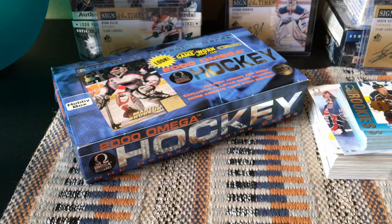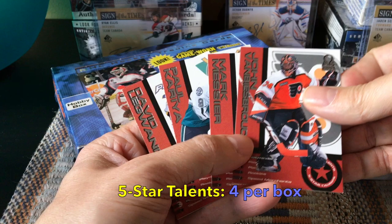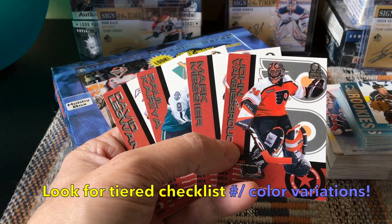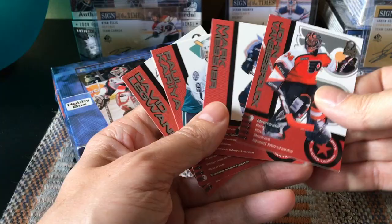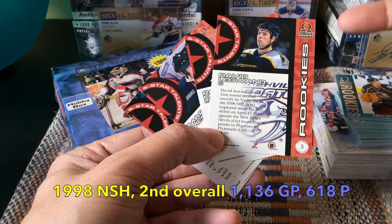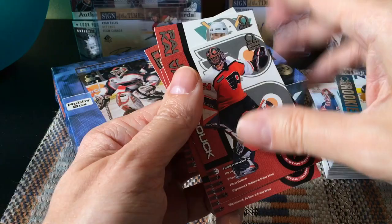We did receive some of the Five Stars. Unfortunately we didn't receive any of the parallels. From a 30-card checklist, there are four per box — we received the four. There is a tier checklist where some cards are numbered to 200, some to 75, in different colors. We didn't hit any of the color variations or numbered cards. Interestingly, David Legwand who appeared in the rookie stack also has a Five Stars rookie insert here, plus we received the Beezer, Mark Messier, and Paul Kariya.